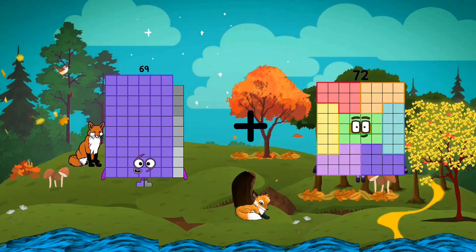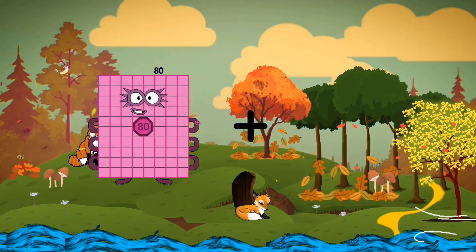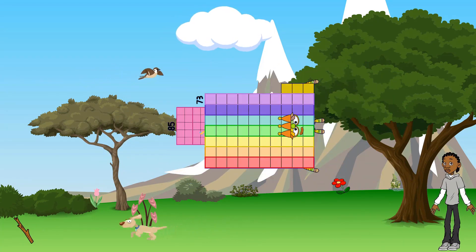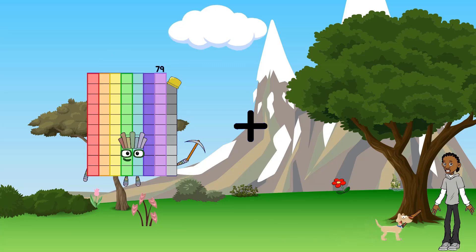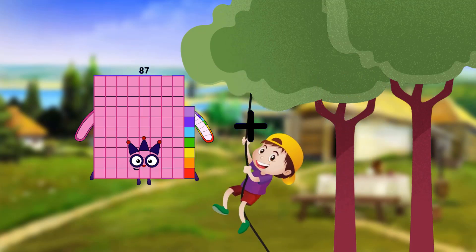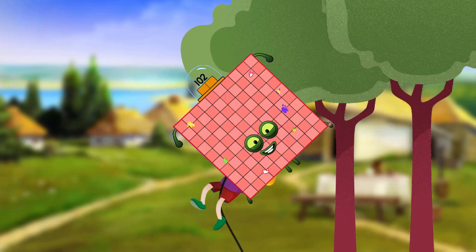21 plus 18 equals 39. 85 plus 73 equals 158. 79 plus 41 equals 120. 100 plus 2 equals 102.